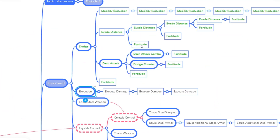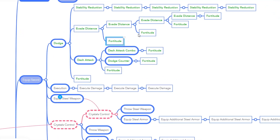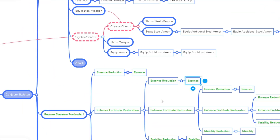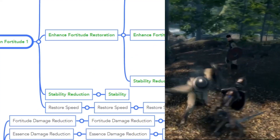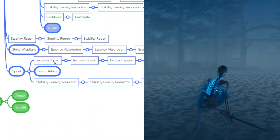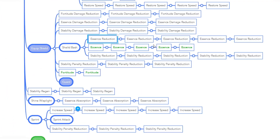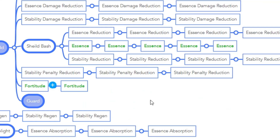Then we have our passive skill nodes. These are upgrade nodes for our active skills or upgrades for our stats. For example, we have our fortitude, essence, and stability nodes that increase our basic stats. We also have passive nodes for damage reduction for our shield, sprinting speed, essence consumption, stability reduction, and so on. Basically, it's an upgrade skill that improves our active skills and stats, and these are represented in our mind map by rectangular bordered nodes.